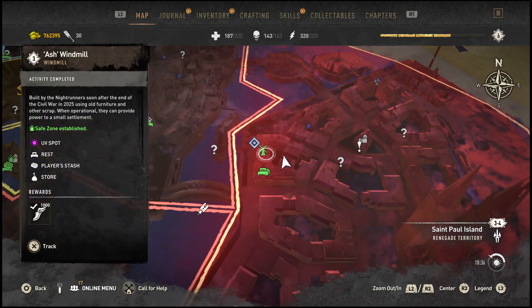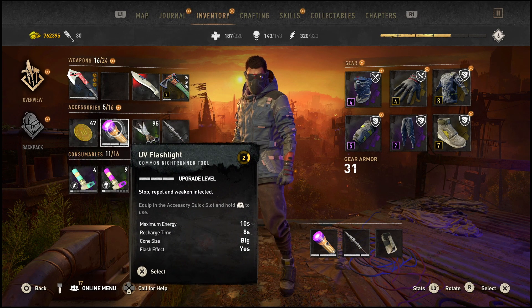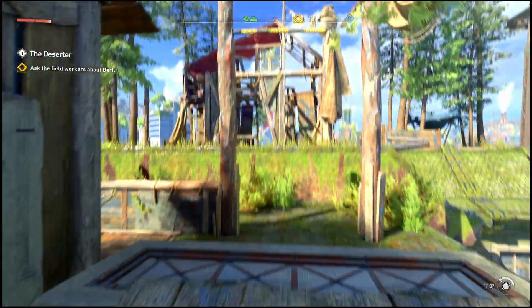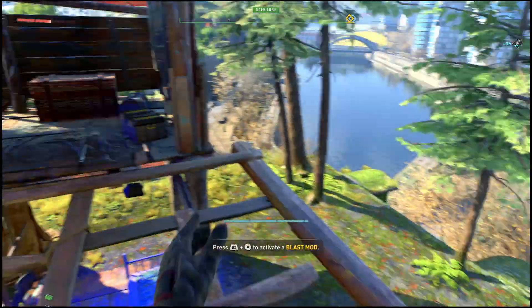Another thing you guys will be needing is a UV light. Make sure that you have it fully upgraded to level three, just like mine is. At this point we are going to be performing what is called a UV light glitch, which is going to allow the UV light to stay on for endless amounts of time.